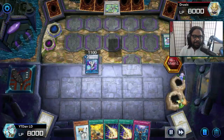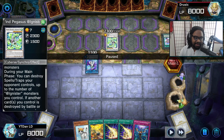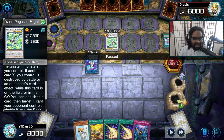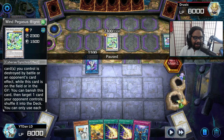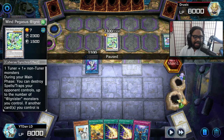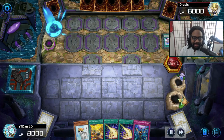This is for the Wind Pegasus — and Wind Pegasus is a key card here. It says during the main phase you can destroy spell or traps your opponent controls up to the number of Adagnister monsters you control. If another card you control is destroyed by battle or card effect while this card is in the graveyard, you can banish this card and target one card your opponent controls — shuffle it into the deck, once per turn. I remembered this card as we continued to play.